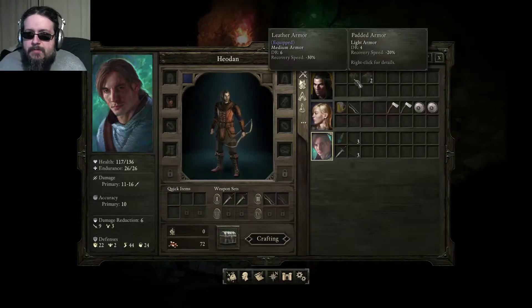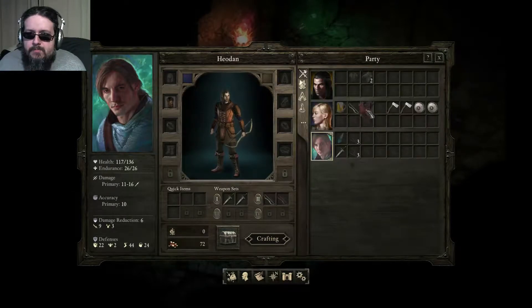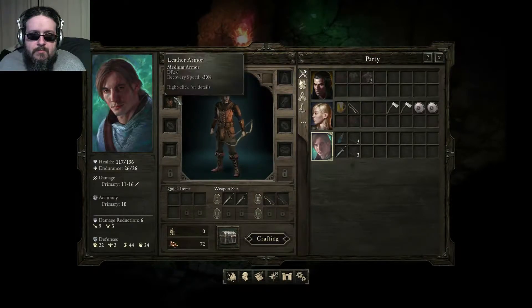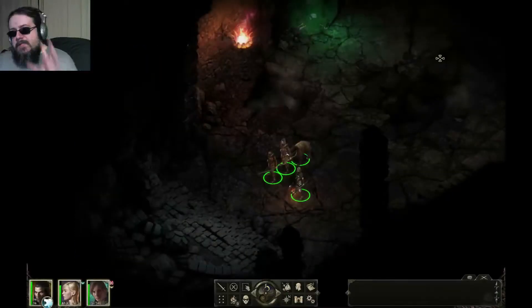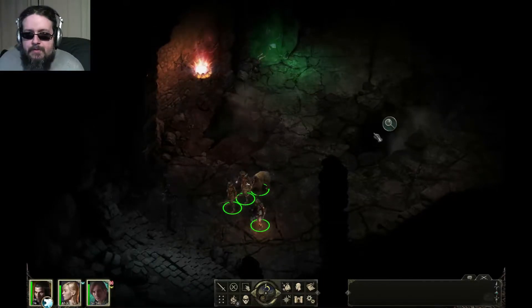Anything else I need to worry about? Padded armor, or what's he got? He's got leather armor, which is better than that. For that matter, my main character should have leather armor on. He does. For some reason I was confused about figuring out what was what. Shall we begin then?